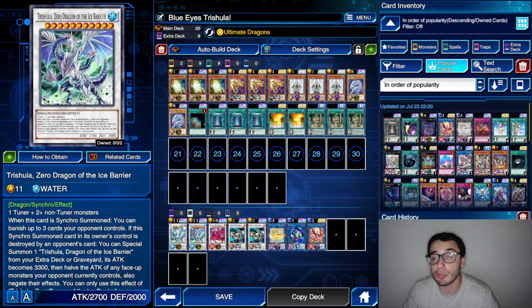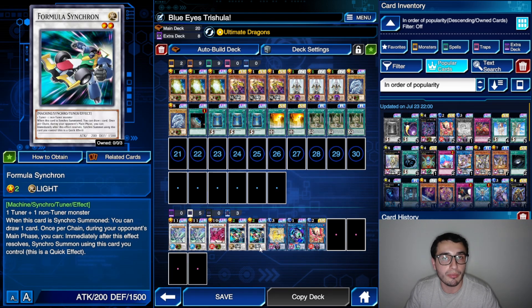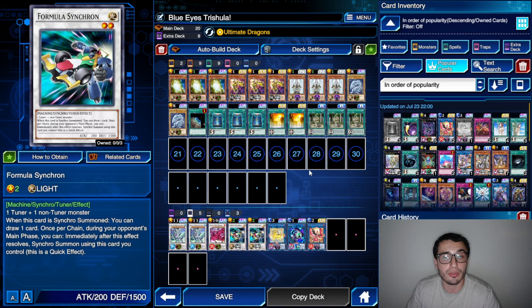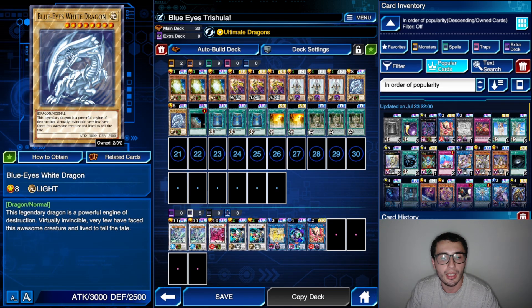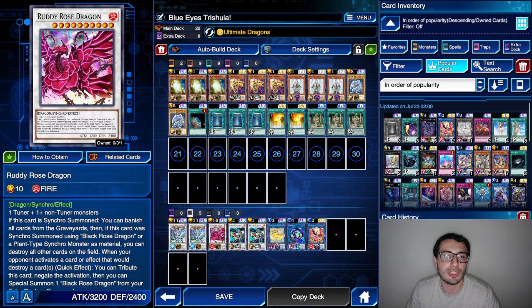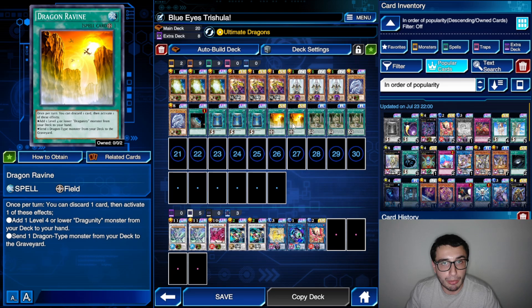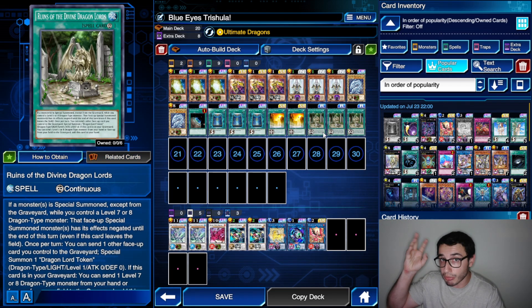For the extra deck, we're playing double Trishula because you can actually summon a couple in a long duel. That's why we have double Formula Synchron. One already-made Dragon is the best option during your opponent's turn in case we don't have an additional level one and just have Formula Synchron plus Blue Eyes White Dragon. Of course, once you summon Red Rose Dragon you banish everything, including your Blue Eyes White Dragon, so no chance to go into Ultimate Dragon to grab a Poly and fuse. Also keep in mind Double Dragon Divine.